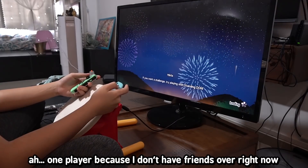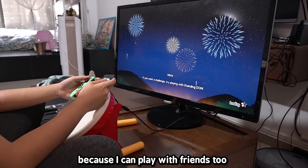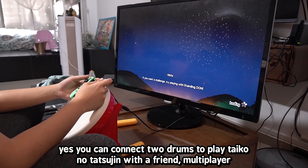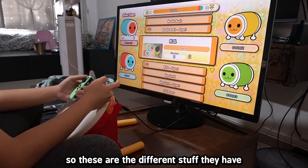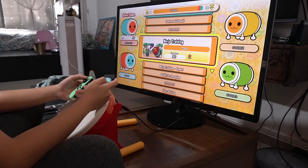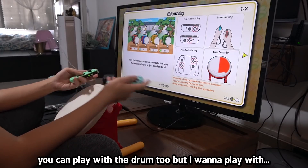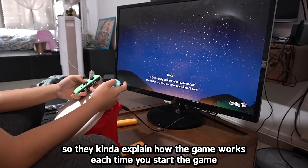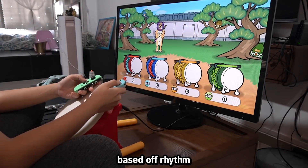One player because I don't have friends over right now. The party games are really what sell the Switch version for me, because I can play with friends other than just two-player drum mode. You can connect two drums for local co-op, and there's also online matching. These are the different party games they have — they're all rhythm-based. Let's try ninja training. You can play with a drum or with sticks; I want to play with sticks because it's easier. The game explains how it works each time, which is nice.